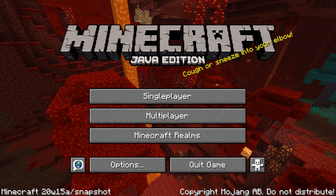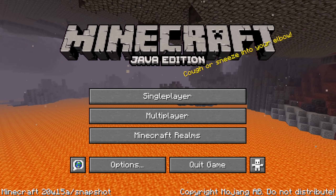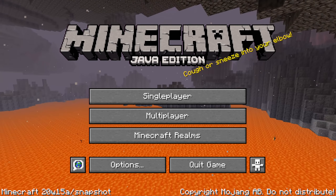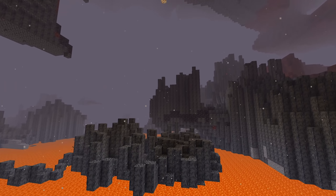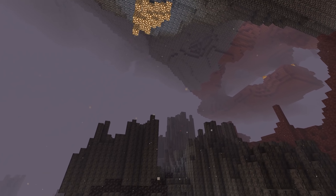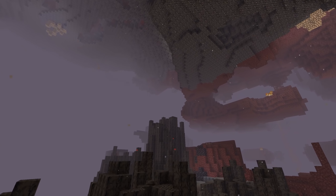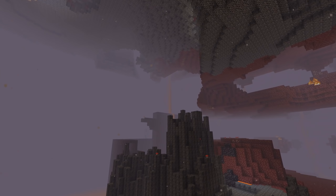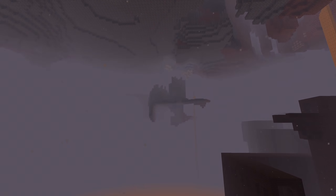Ladies and gentlemen, a new snapshot for Minecraft Java Edition 1.16, the Nether Update has arrived. Here's 20w15a bringing to you a new nether biome, a completely new family of stone material blocks, a new banner pattern, new nether soundtracks and a whole host of other things. My name is SlicedLime, I'm here to guide you through all the changes in Minecraft Snapshot 20w15a.